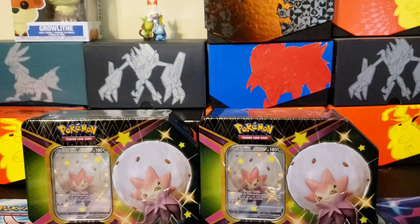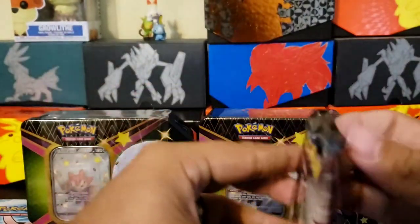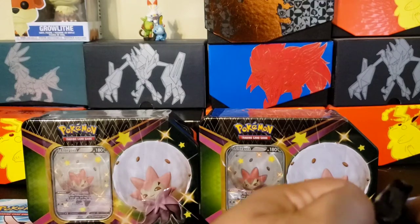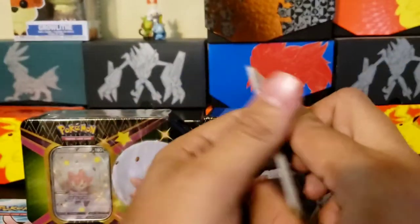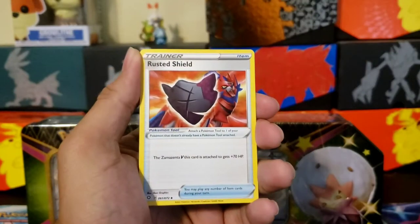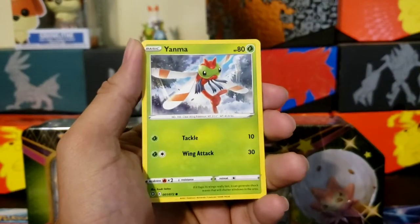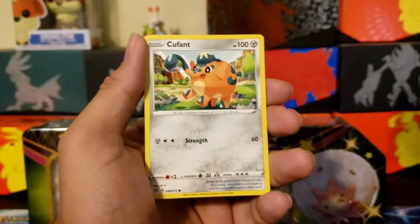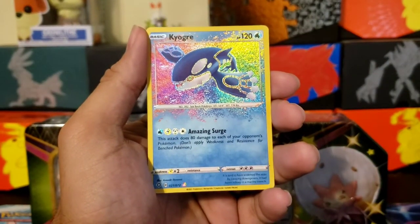One, two, three, four, five, six packs. All right, let's get started. Of course everybody knows the main card you want to pull is the Shiny V-MAX Charizard card. One, two, three, four. All right — Energy, Ball Guy, Rusted Shield, Metagross. There we go, Yangma, Snom, Grookey, Maize — and a rare right off the bat!